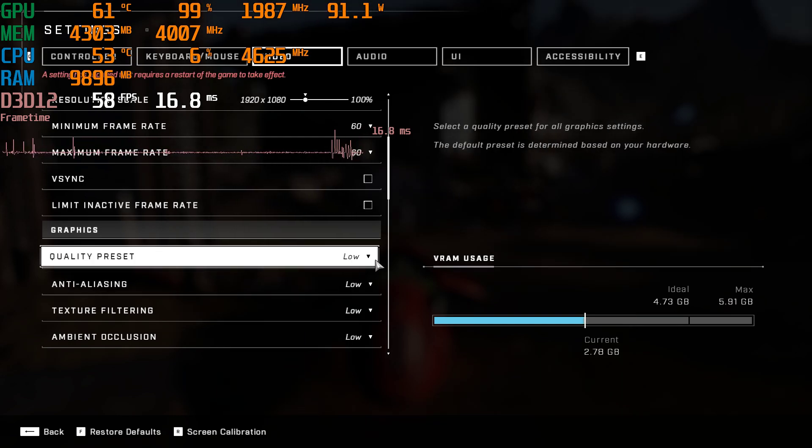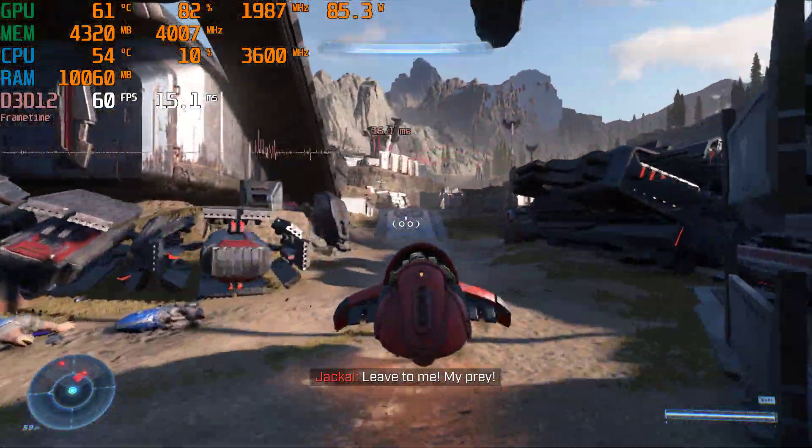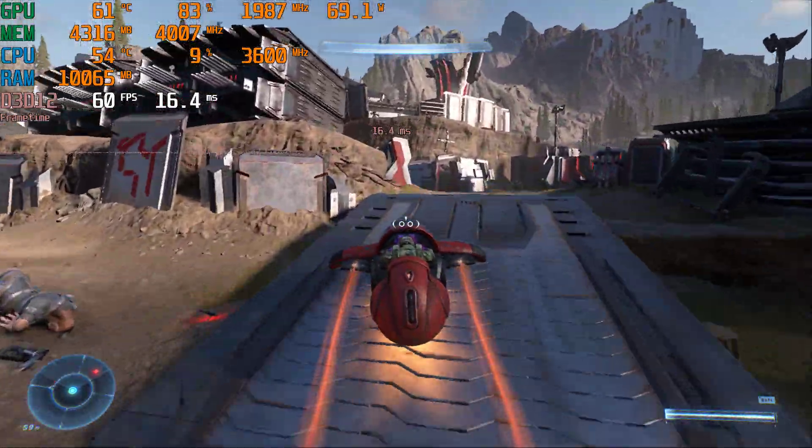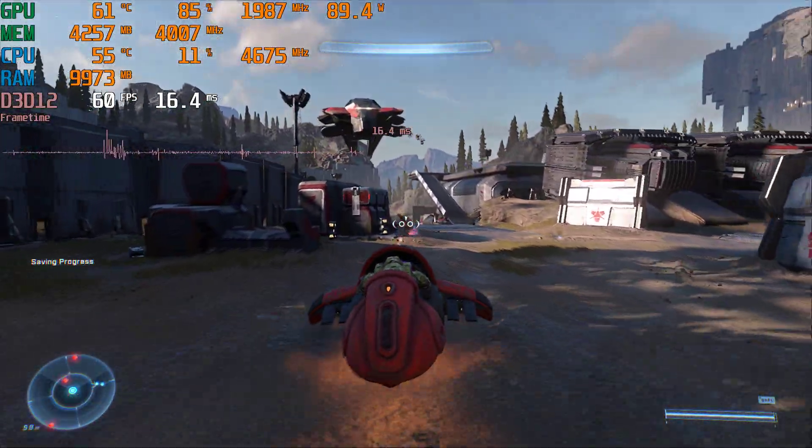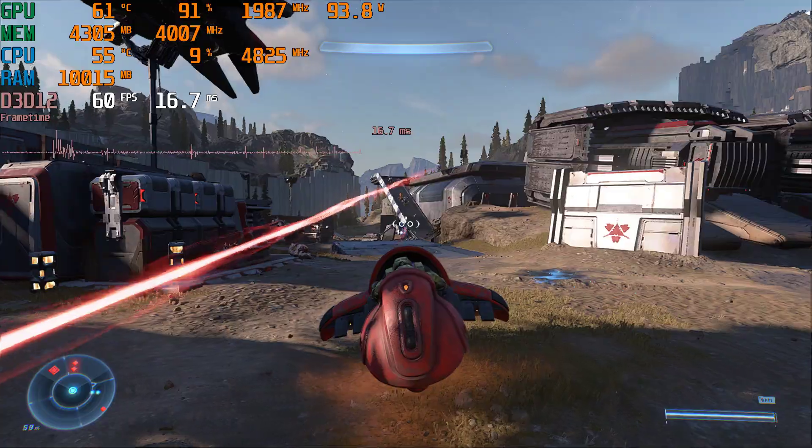So my conclusion is that setting the min and max to 60 using the dynamic res scale at medium settings makes a lot of sense, although it can't always hold 60. Going down to low — let's see if we can actually hold 60 as we get into this area where it was more difficult at medium settings. The game still looks fine at low settings.